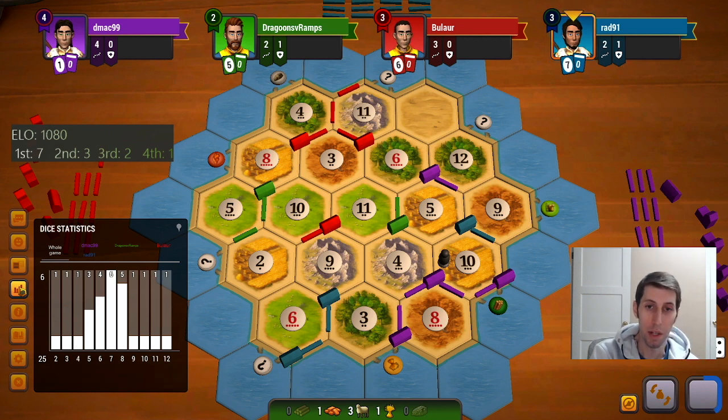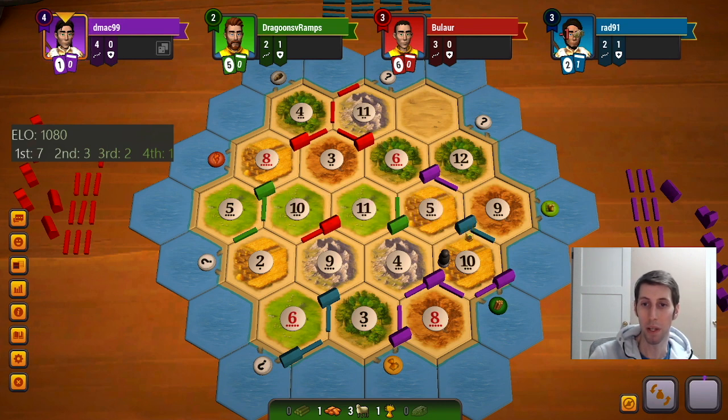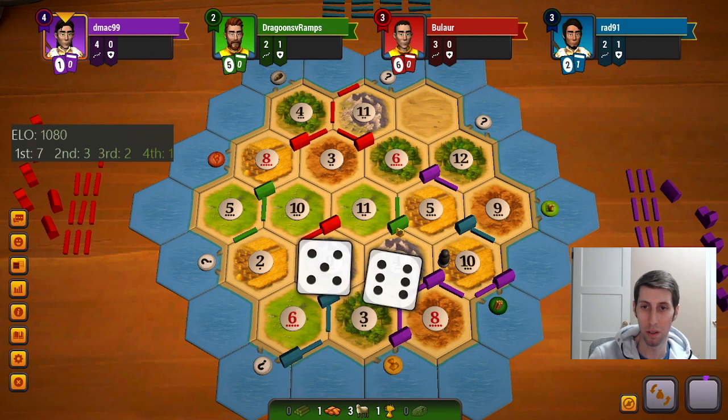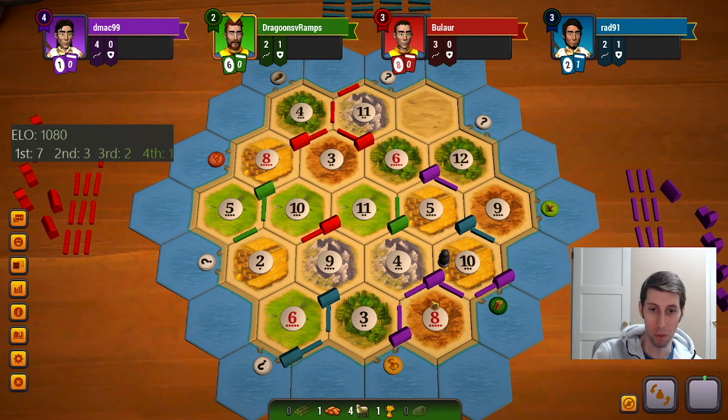I'm gonna have a hell of a time getting a city this game I'll tell you that. See, what is our strat even if we settle here — like what do we do next? Oh my goodness, this is so scuffed. The 6.2 can't really get to the 9. Yeah that's like it, dude. Maybe going here was the better play just because of the road option. I don't know, we need to roll some sheep.